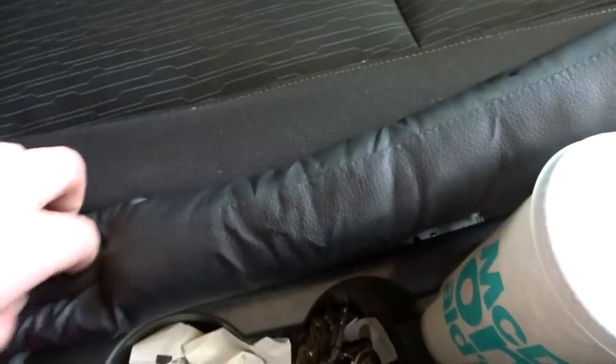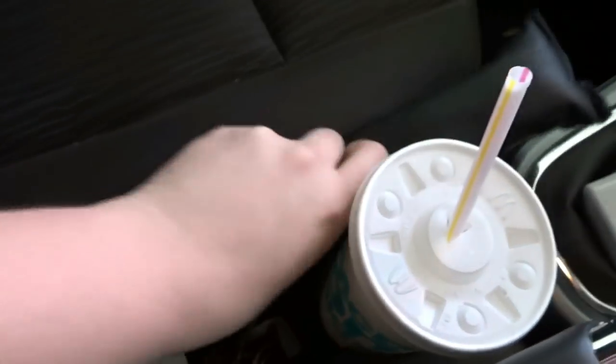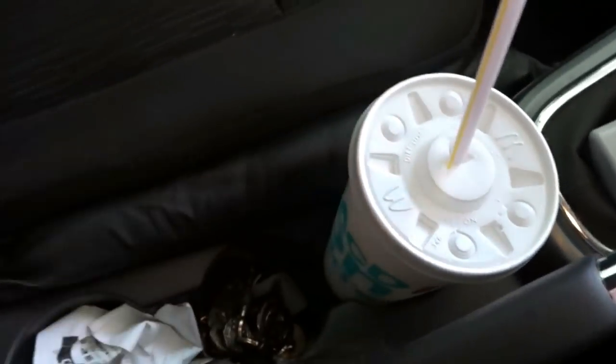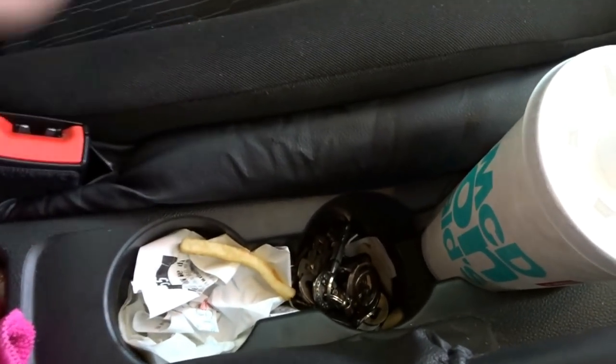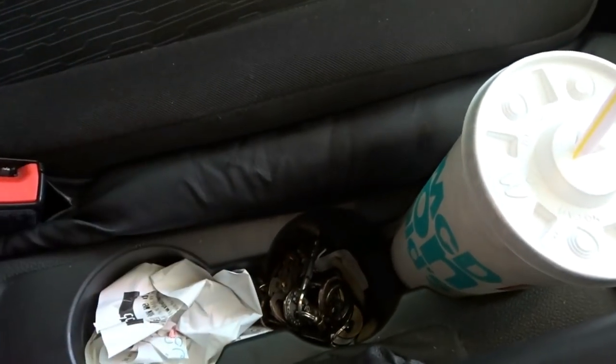What you do is you grab one of these, and you stick it over the seatbelt — a little something like that — and then you just push it in, like so. Now no fries can enter the abyss anymore, and you can just clear them from here. Very nice.